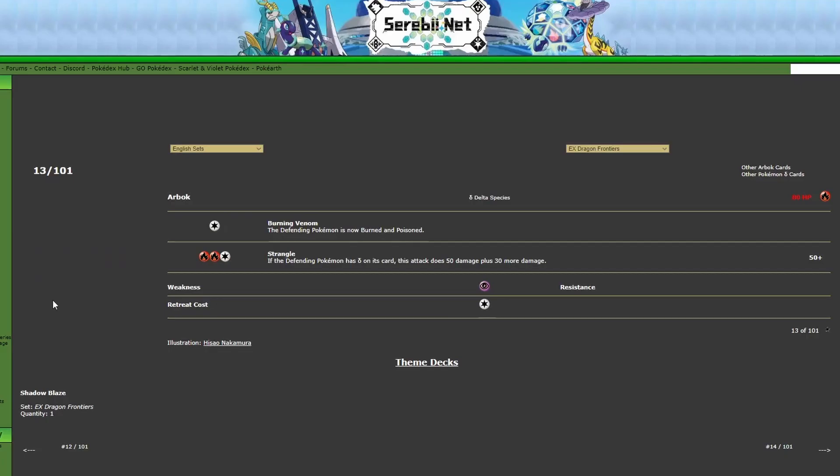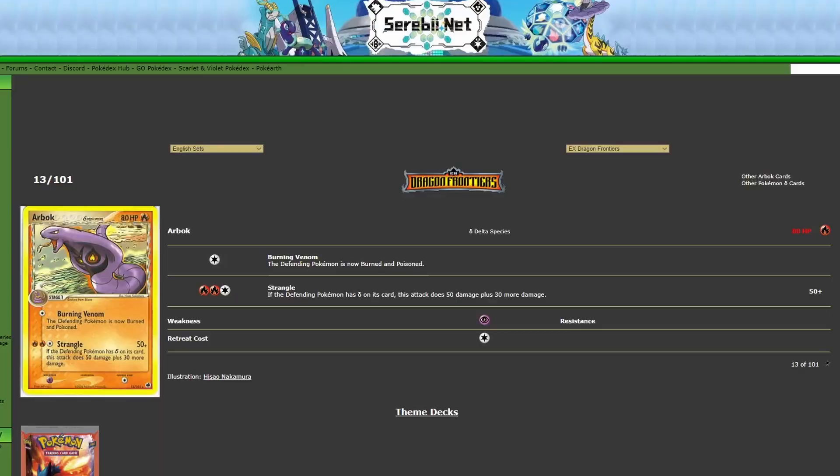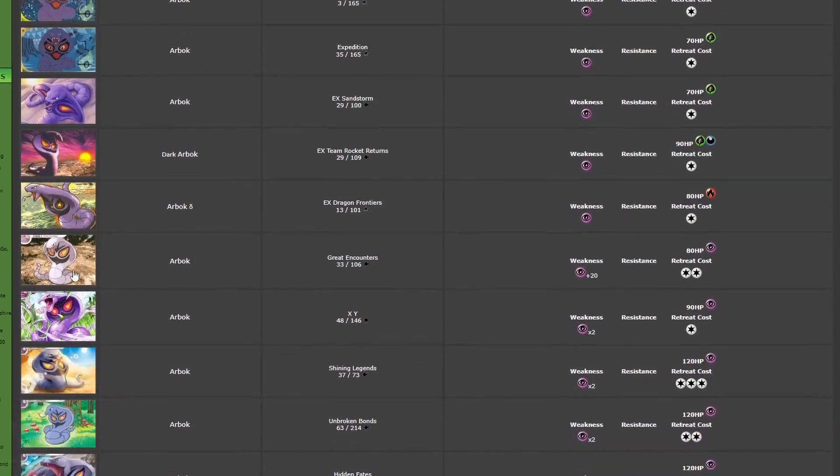Next, we have the Arbok Delta Species from EX Dragon Frontiers by Hisao Nakamura. Just a really nice-looking Arbok card. I really love how there's an island in the background, there's some water, and then we have the Arbok with its mouth open. You can kind of see how its hood folds almost — you get to see more of its body shape in this one, mixed with the tail. And then the fire around it, obviously, because it's a Delta Species Pokémon.